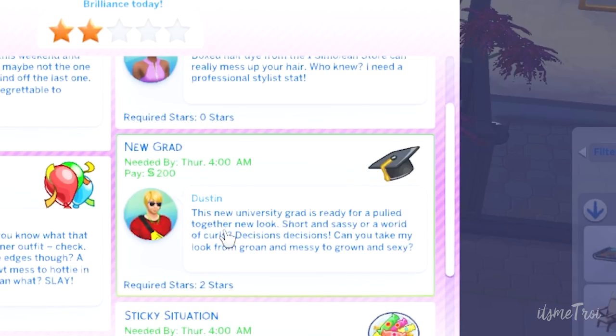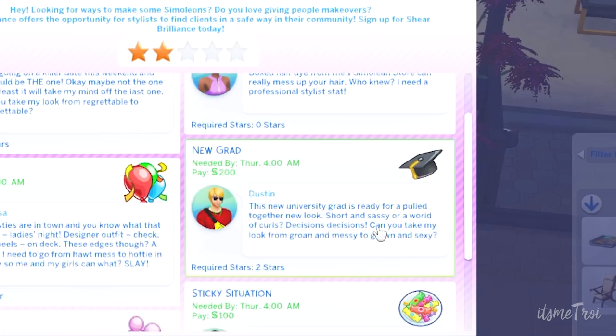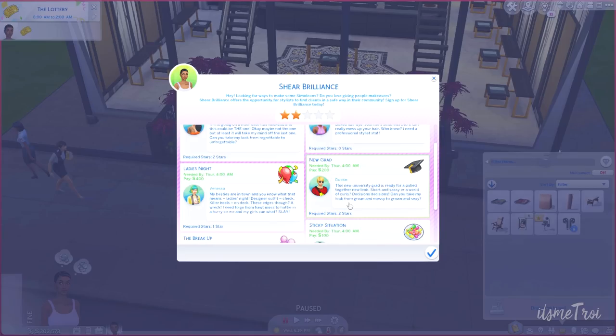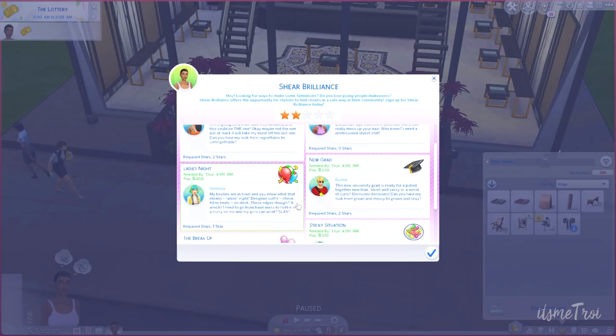Chop it off — sometimes hair is like life, less is more. New grad: 'This new university grad is ready for a put-together new look.' You just did finals, you're about to walk across the stage, you look a little rough. Short and sassy or a world of curls — decisions decisions. 'Can you take my look from grown and messy to grown and sexy?' I mean, you're just going to go back to grown and messy later, but okay — two hundred dollars is mine. Ladies night: 'My besties are in town, designer outfit check, killer heels on deck, these edges though — a wreck. I need to go from hot mess to a hottie in a hurry so me and my girls can slay.'